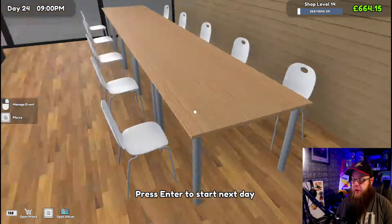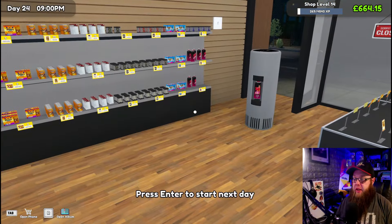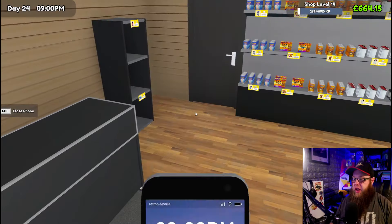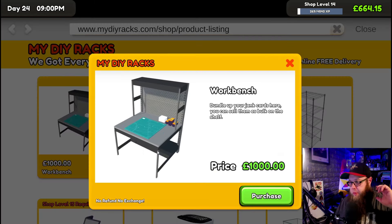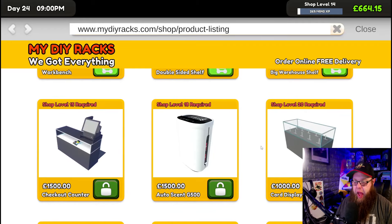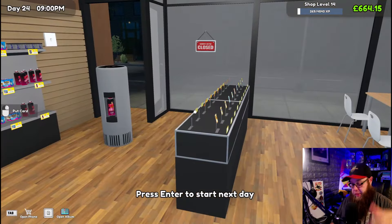We've got five tables now — fantastic. The best part is this doesn't interfere with the rest of my shop, so the customers can sit over here and play cards whilst others can go and buy stuff. We need a better air freshener and more warehouse shelving. The next thing I'm aiming for is the workbench — I can put all my junk cards together and get rid of the stuff I don't really want.